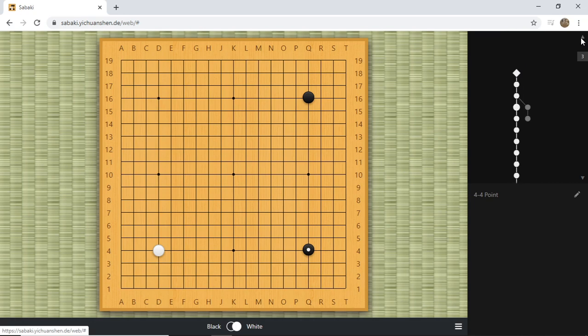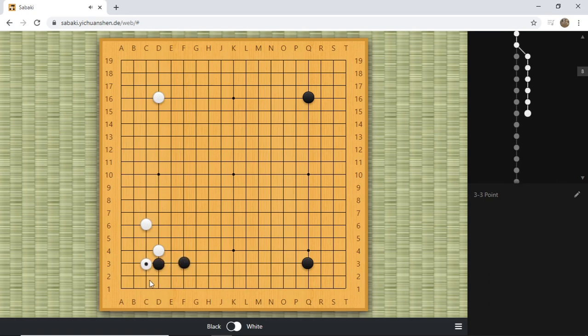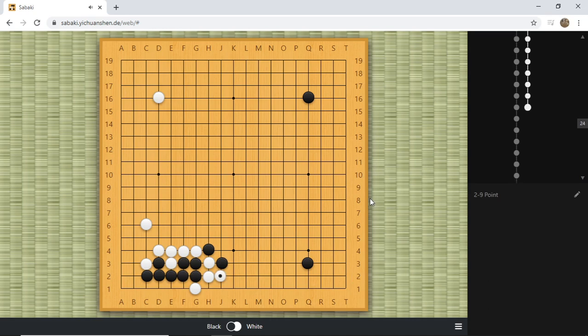We are going to change the setting a little bit. We are going to move our stone to Q3 and then see if that affects anything — to thoroughly understand the variation about the H3 cut. Would Q3 affect our situation? So if black does exactly the same thing, we are going to crawl and realize that black cannot block when he has Q3. We can cut here and then this is game over right there.